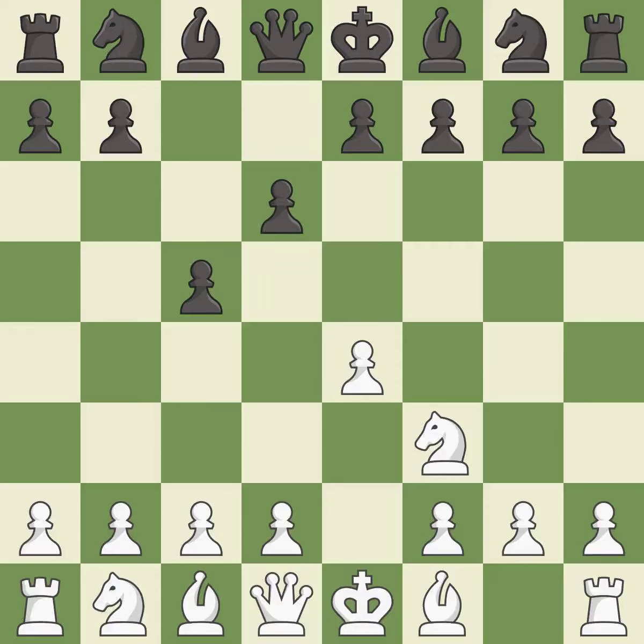d6 opens up the light-squared bishop and prevents White from pushing the pawn to e5 after Black eventually plays Nf6. d4 offers to trade the d-pawn for the c-pawn, giving up a center pawn for more active pieces. cxd4 gives Black two central pawns versus one central pawn for White. Nxd4 recaptures the pawn and activates the knight in return for having one central pawn versus Black's two central pawns.